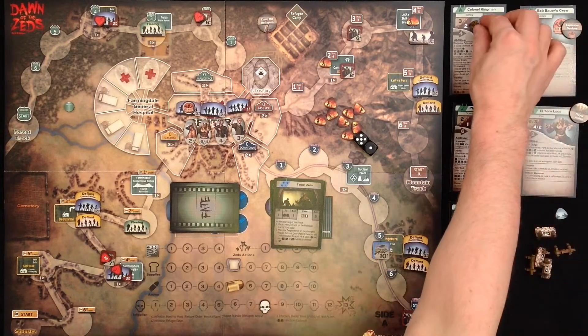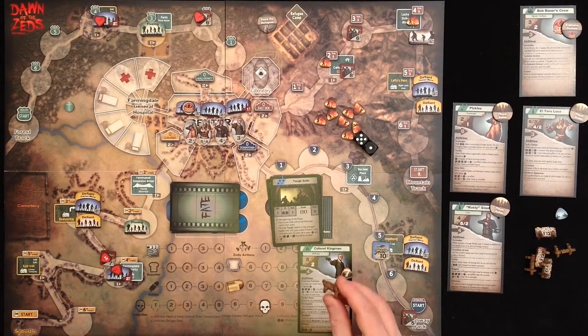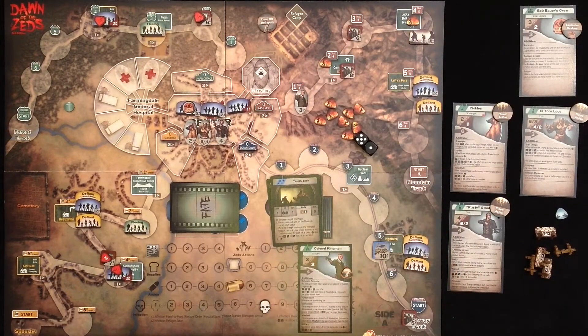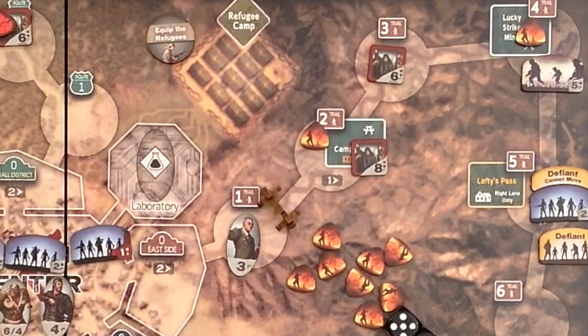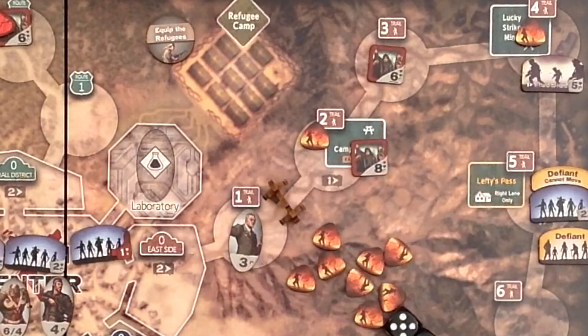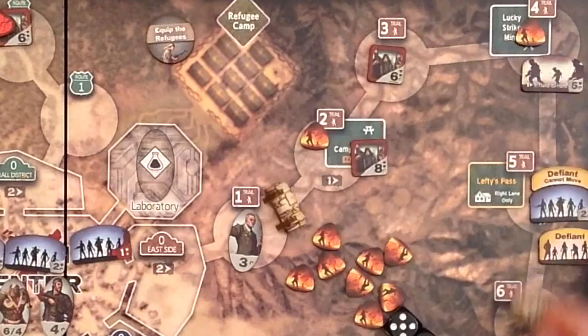There is a special kind of barricade called a strong point. This can only be built by Colonel Kingman. For one action and three supplies he can build a strong point, which gives a terrain shift of three — very powerful. Plus the strong point marker will never be removed: even if a Zeds unit is there and leaves the space, the strong point marker stays. In terms of track limit it counts towards barricades, so there can never be more than one barricade or strong point on a track.